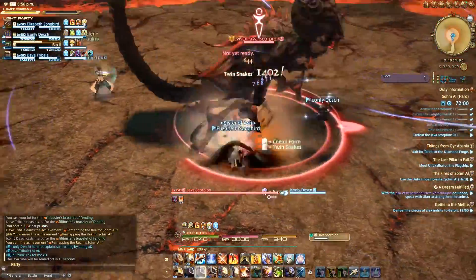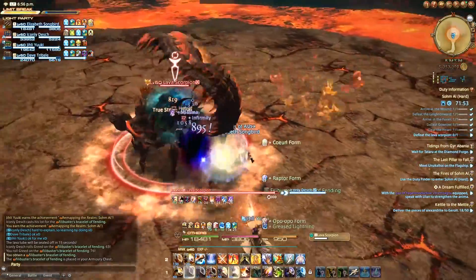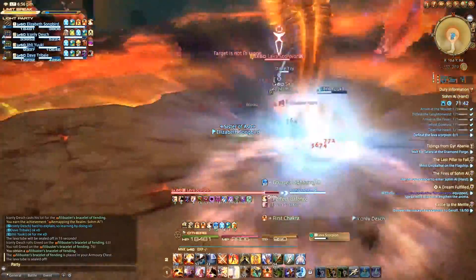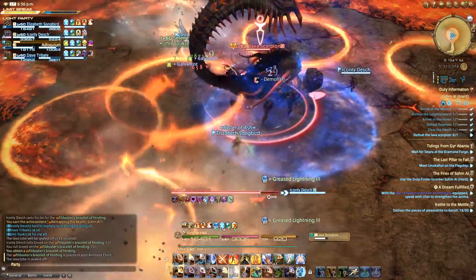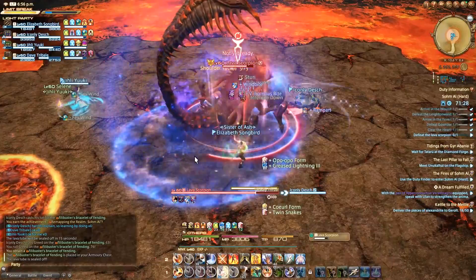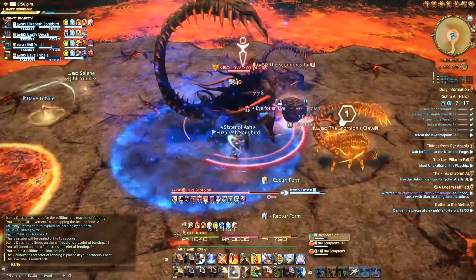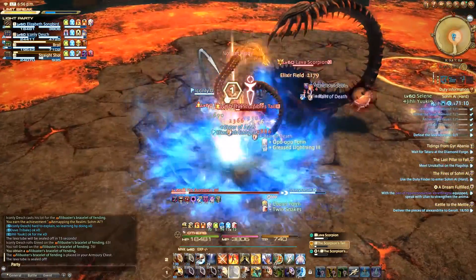The final boss of Sohm Al Hard, the giant lava scorpion, is again pretty straightforward. First thing to watch out for: he'll do an AoE in a pie shape around him, and there's always one side which is safe to stand in. Throughout the fight, he will begin casting Flying Press, where he will put a marker over a random group member's head. When he's finished casting, he will jump to that member of the party and lay a fiery circle on the ground, as well as spawning a bunch of circular AoEs which you need to avoid. The important thing to note about Flying Press is you cannot stack circles of Flying Press on top of each other, so whoever is targeted will ideally want to stand near one of the existing circles, but just outside of the area where they would overlap.